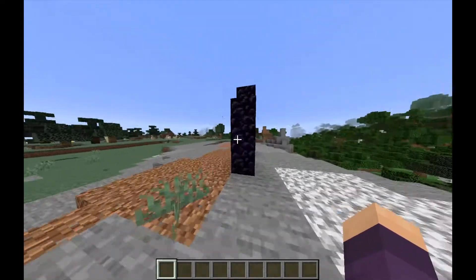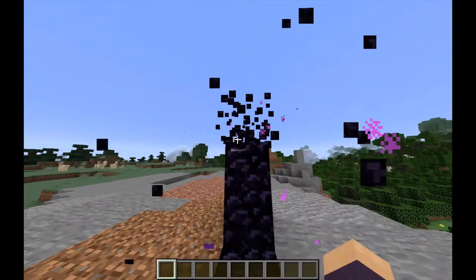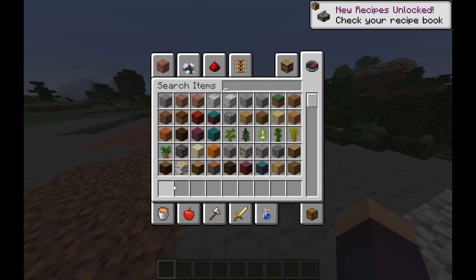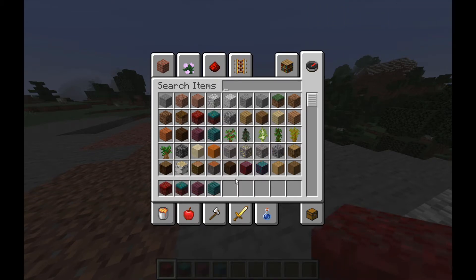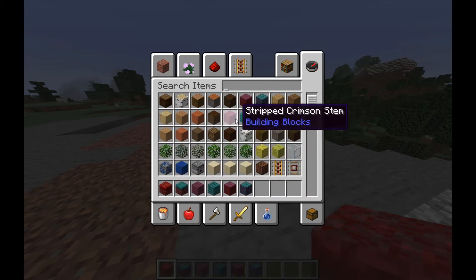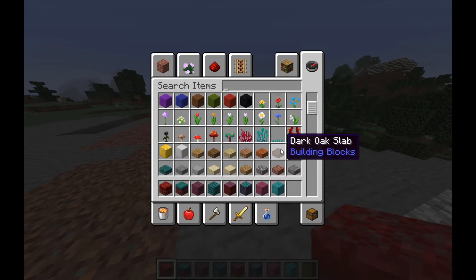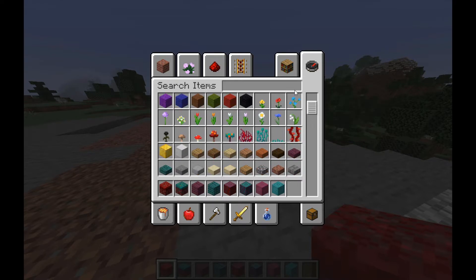Okay, let's get nitty gritty. Let's just grab a little bit of every block. So these are called stems and not logs, which is interesting. I am not going to have enough room in my inventory for this.